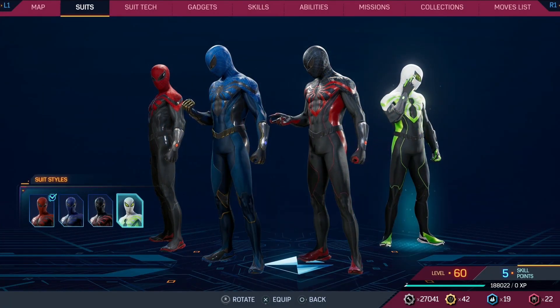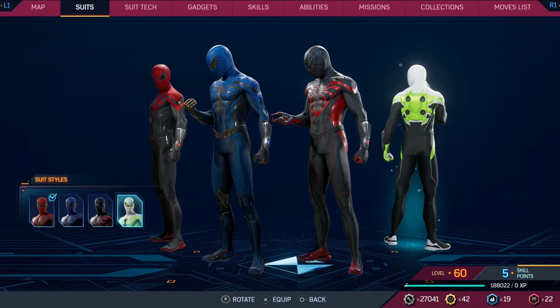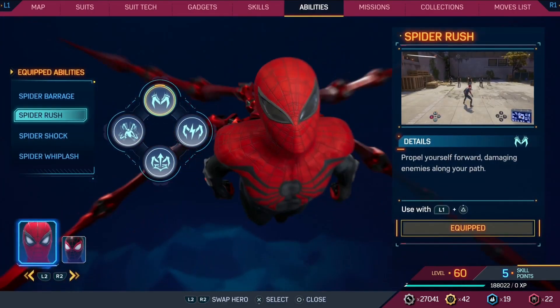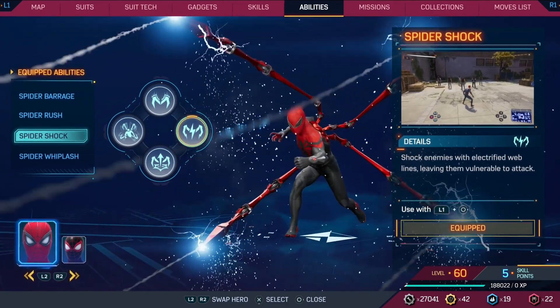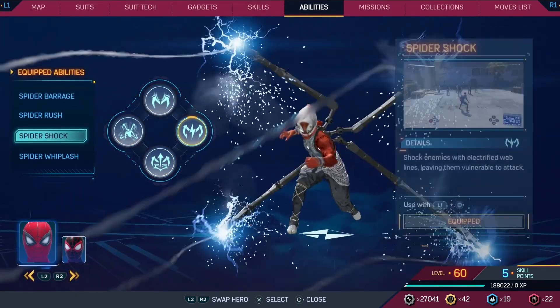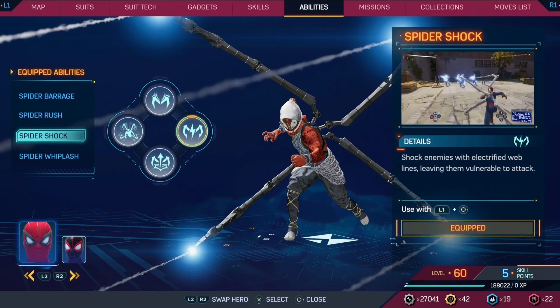The Superior suit includes a reference to Doc Ock's time as the Superior Octopus with its color scheme. In Spider-Man 2, multiple of Peter's suits change the color and model of his iron arms, including the Superior suit and its styles, both Iron Spider suits, the Noir suit, and the Como suit.